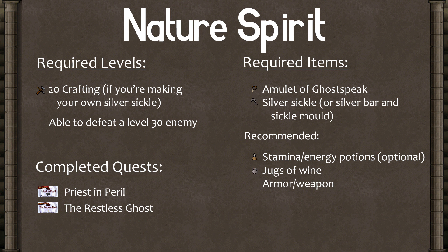Nature Spirit. Yet another quest dealing with ghosts. You're going to need level 20 crafting if you're an Iron Man or don't like using the GE, but otherwise the only level requirement is being able to defeat some level 30 enemies. You need to have completed the Priest in Peril and Restless Ghost quests. I have the link to those guides here if you need to complete them.